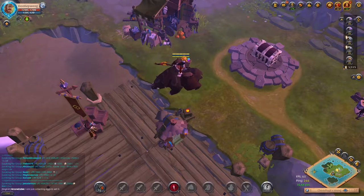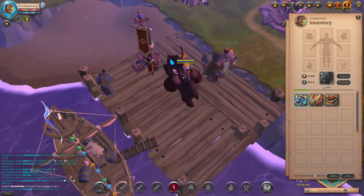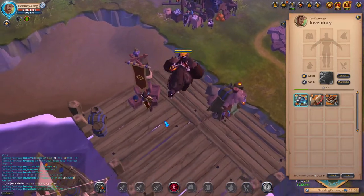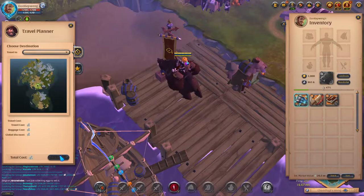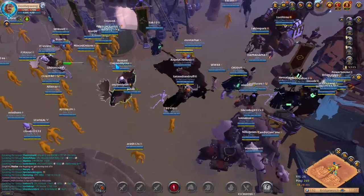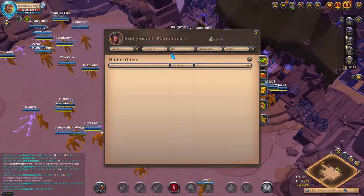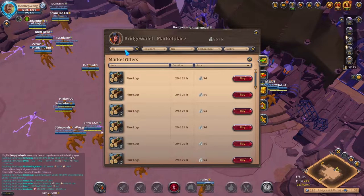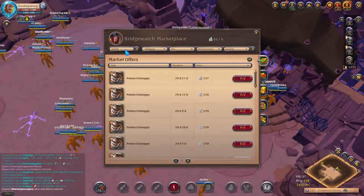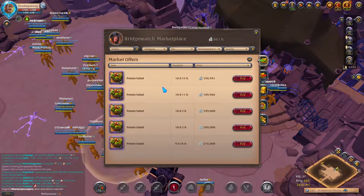Hey guys, welcome back. We're gonna continue crafting this judicator armor — hopefully we'll get some good qualities. First we'll need to buy a salad. I think we'll buy a kraken salad this time around — or either a kraken salad point two or a potato salad point three. I think potato salad is the most reasonable. Potato, yeah.